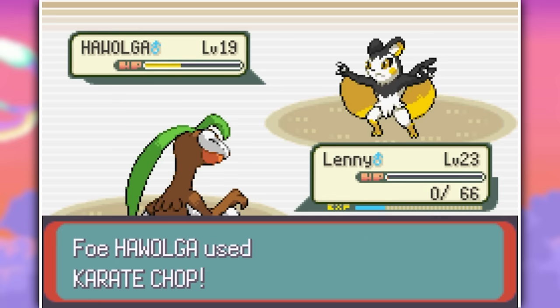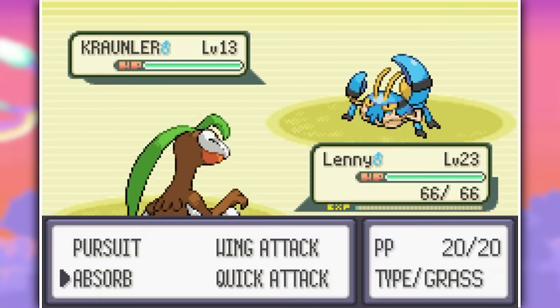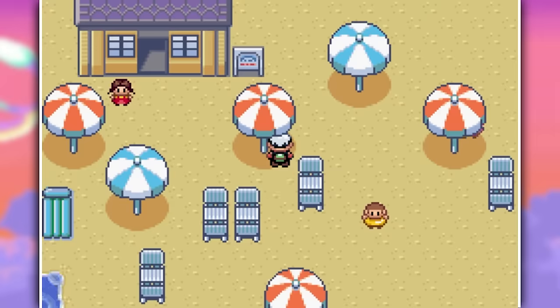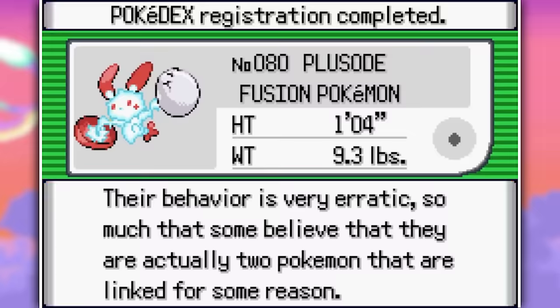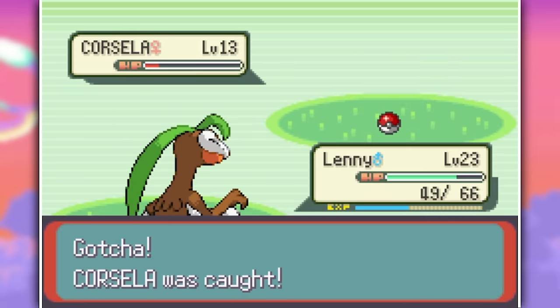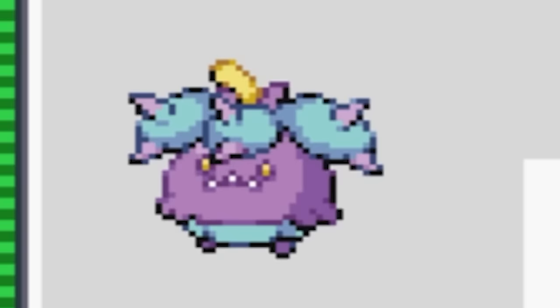So I decided to leave Brawly alone for a second and terrorize Slateport Beach. I took on every little kid on the beach, then went to Route 110 to grab a lot more Pokemon. I managed to capture a Plusode, a Corsola — which has the same name but looks totally different — a Minode, and then finally a Bounciny, which doesn't look too happy that it became a fusion Pokemon.